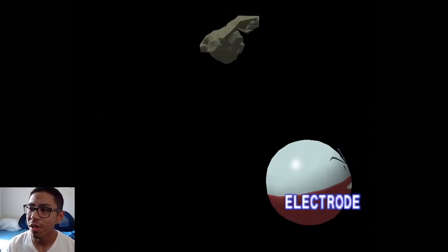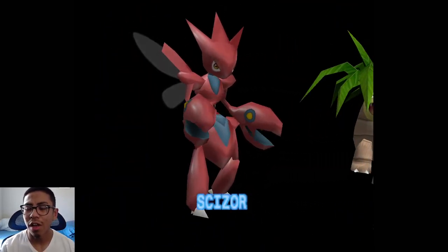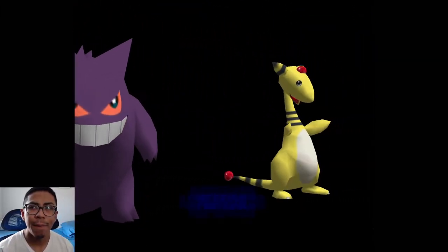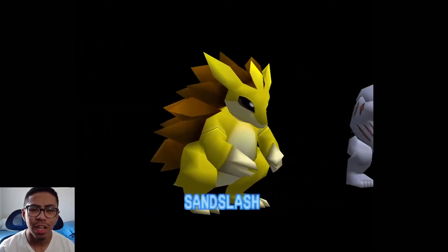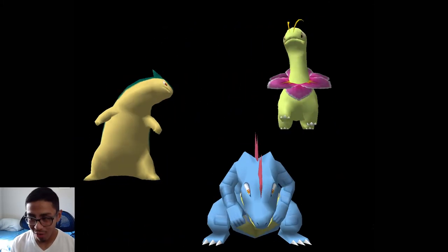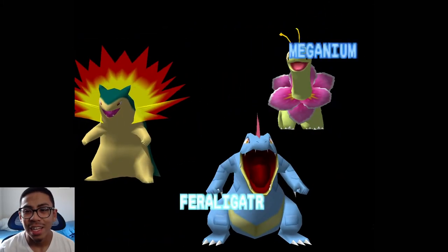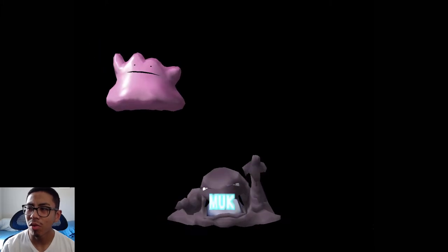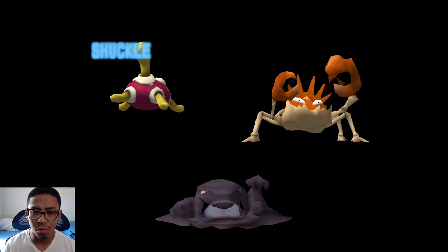Elite Four was good — no troubles there; we were able to do it in one try with our team. And Lance was good. When we went to Kanto, everything was pretty good there as well. Lieutenant Surge gave us our loss there due to some very bad luck — Porygon ruined our strat and knocked out Dugtrio with a crit. We could have won that easily if it weren't for that. In terms of Gym Leader Castle as a whole though, it was what you'd expect with your own team — pretty self-explanatory and not too difficult.